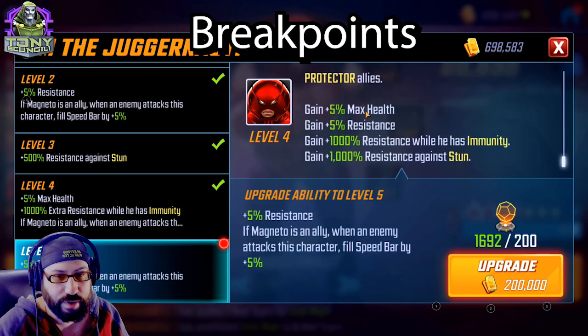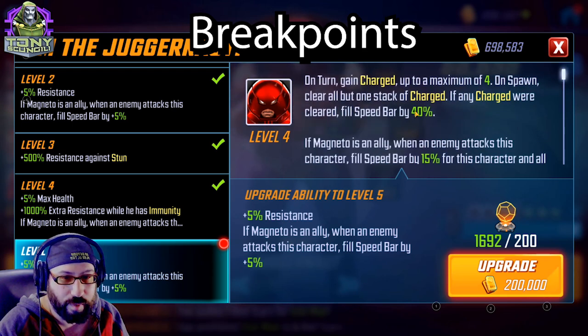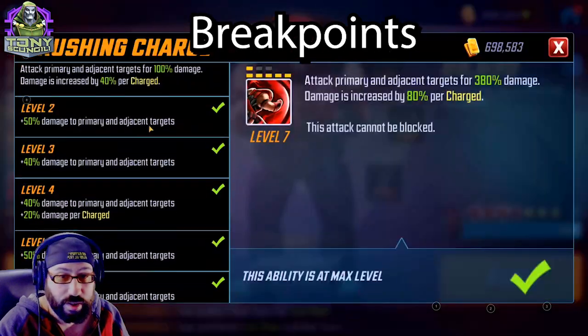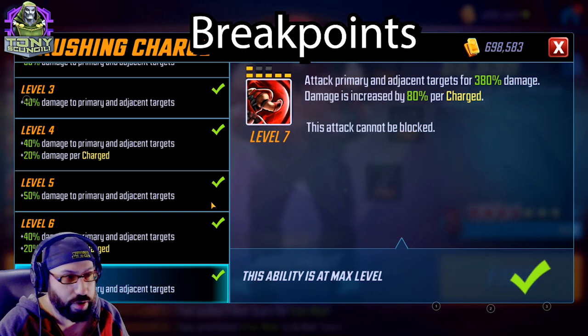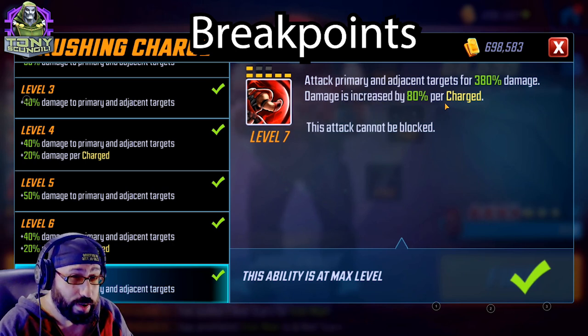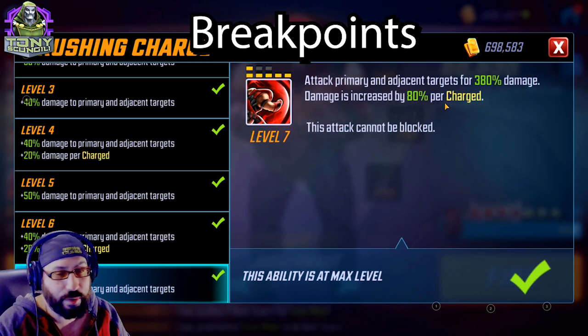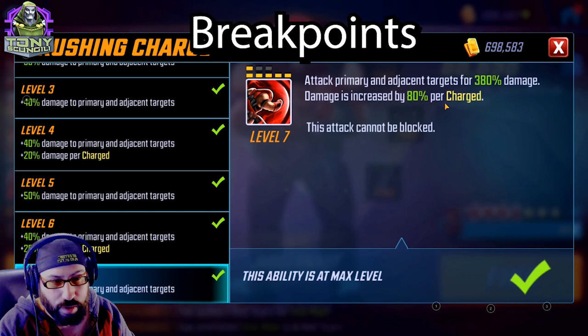He gains some percent max health and resistance. He already has a ridiculous amount of resistance when he has Immunity — very hard to strip buffs off him. He also has ridiculous resistance against Stun just on his own, and if Magneto is an ally he gets slightly more turn meter to help the combo go a little faster. None of that passive is worth investing in. Crushing Charge: Attack primary and adjacent targets — I believe it's 320% damage before Tier 4, and 380% with it, roughly a 60% increase — and damage is increased by 80% per Charge. I Tier 4'd this a long time ago because that investment was basically like adding another Charge, so he did at three charges what he used to need four charges to do. That was usually good enough for arena fights.